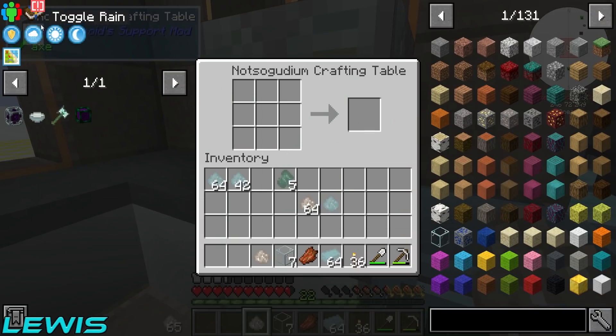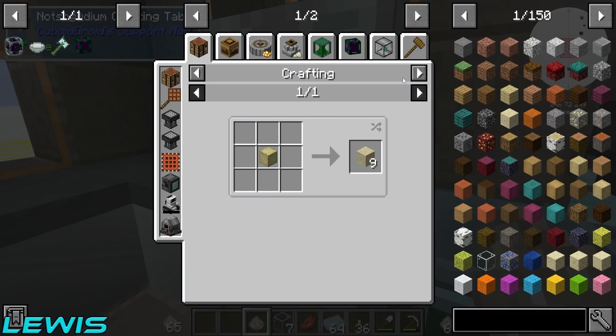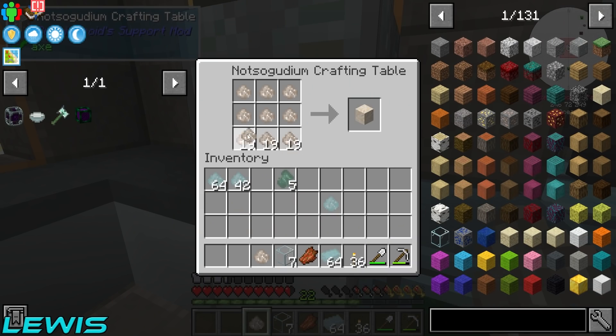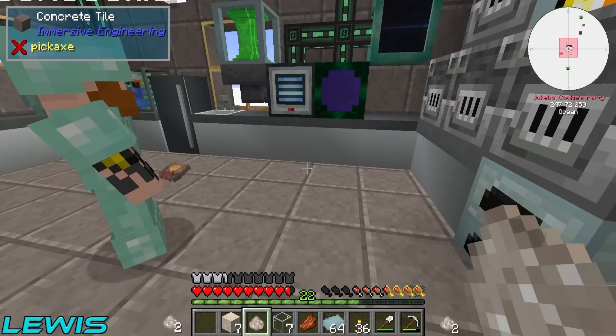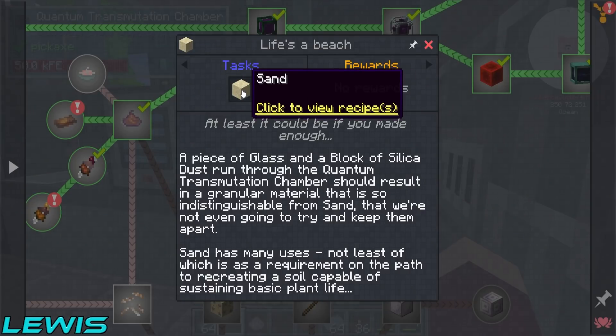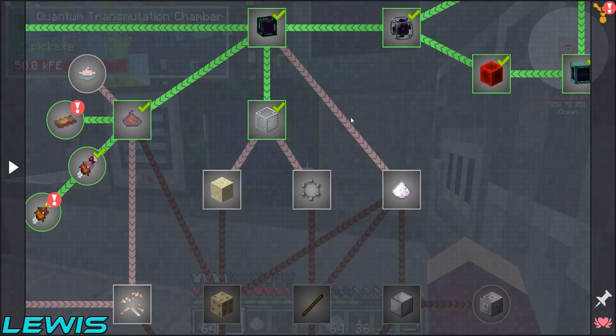What we need to do to make sand is a block of silica dust and one glass in the resource combiner, and that gets us our sand. I don't even know why we need this, to be honest. Oh, we might need to sieve it at some point.